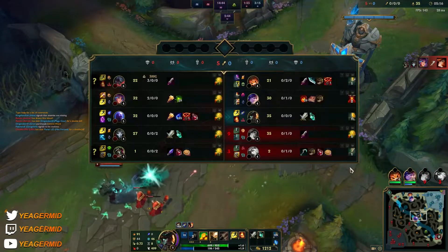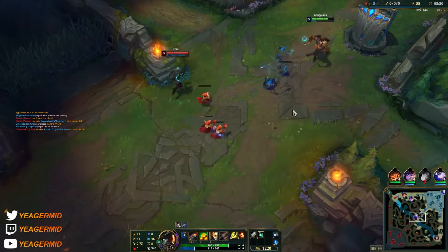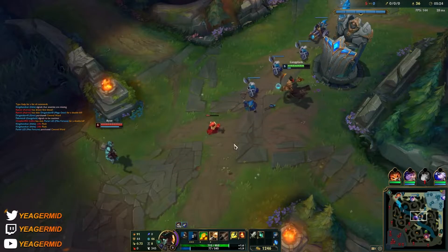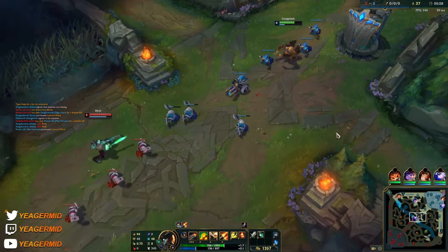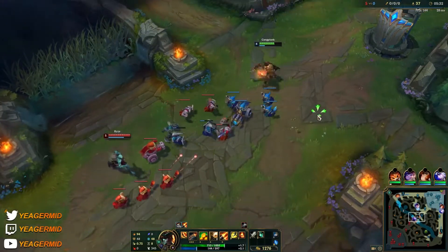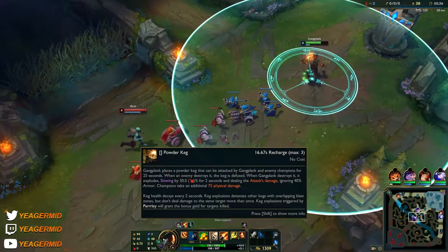The main issue here is that we're almost full AD and the enemy doesn't care much about the Nunu, so it's going to be a bit difficult. But the good thing is that your barrel has built-in armor penetration, so you're not reliant on building it — you already have lots of armor pen built in.